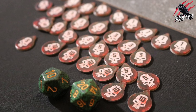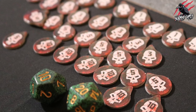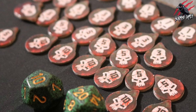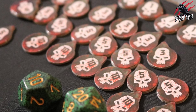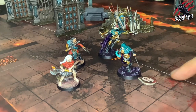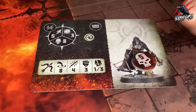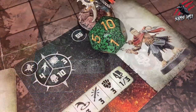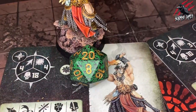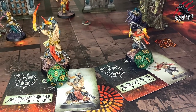Next we've got our damage tokens and you get two different kinds. One has 1 and 3 on each side, and one has 5 and 10 on each side, and these are used to keep track of all your wounds and damage that you take. Place these damage tokens either next to the miniature on the battlefield or on top of the fighter card. You might find it easier to use a 10-sided or 20-sided dice, especially for some of the fighters that have got a high number of wounds, but that's up to you.